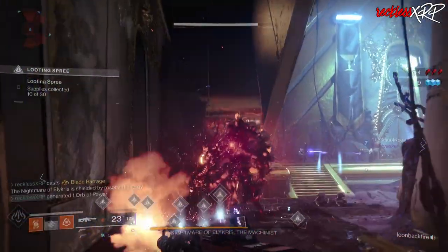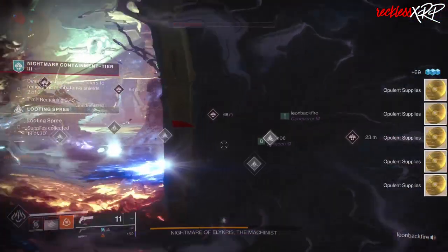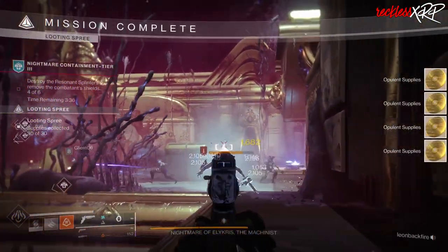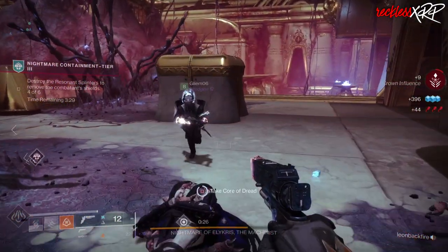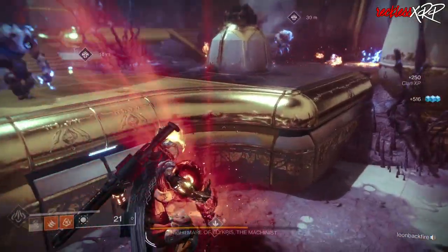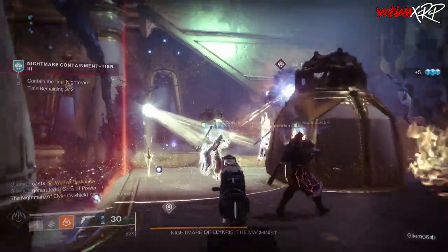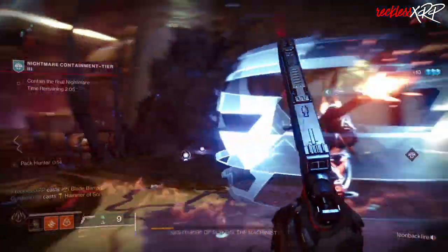Once the boss becomes immune, you will have to destroy six Resonant Splinters as well as two shielded Emissary of Alicris, which are Abominations. This will happen in two of the phases. Destroy all of the Resonant Splinters in order to damage the Abominations. A Night Terror will also spawn — sometimes just one, other times two. Kill the Night Terrors and deposit the orb in the Harvester in order to gain access to the room that has the Callous Bobblehead. Be careful, because at this point there are tons of adds shooting all over the place as well as a lot of Screebs that will be running around exploding. After everything is destroyed and dead, focus back onto the boss and repeat the same process until the boss is dead.